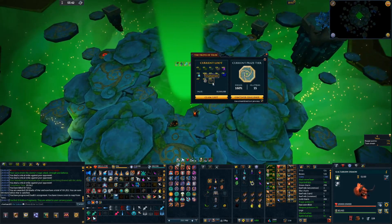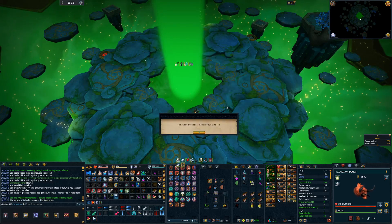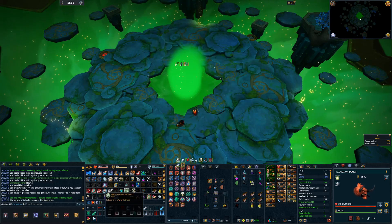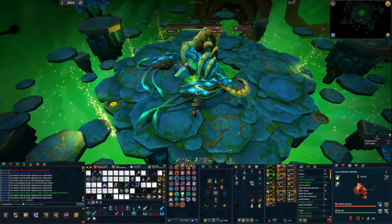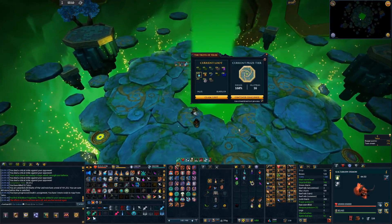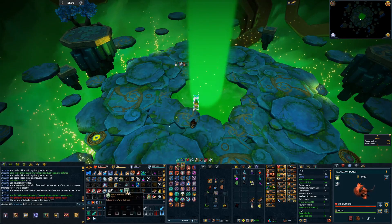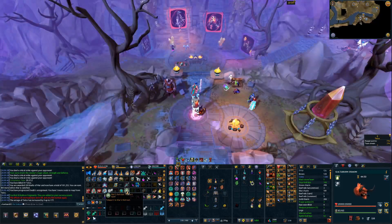Another kill down and some Crushed Birds' Nest. I think the Glacor might have ruined that as an exciting drop. Next kill. And another kill down on Telos. What are we going to get? Some Stone Spirits. Nobody likes Stone Spirits, dude.